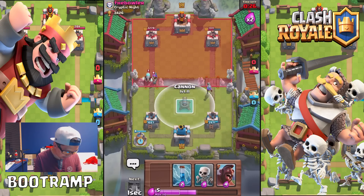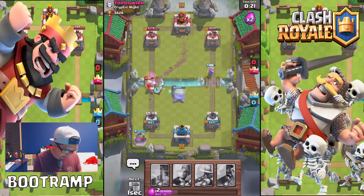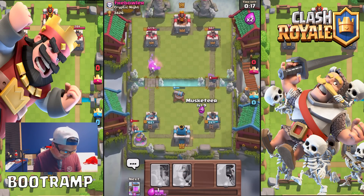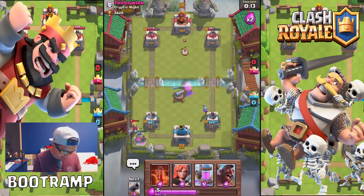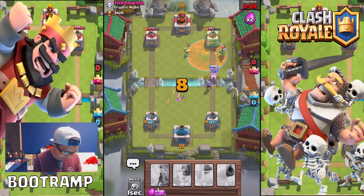I'm not sure how I should play this. Let's try a zap and put out some skeletons to distract that musketeer. I'm so ready for this guy — he's gonna be tasting my Hog Rider. Check this out: dropping a poison spell!